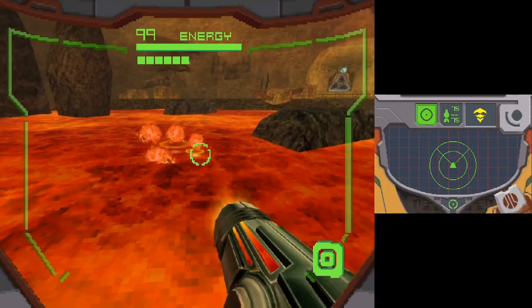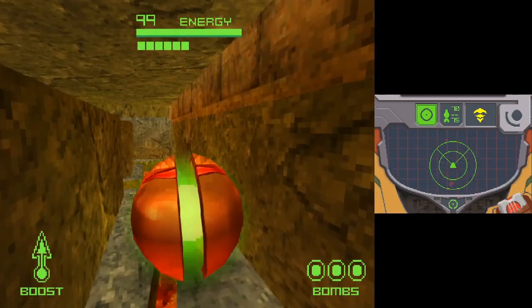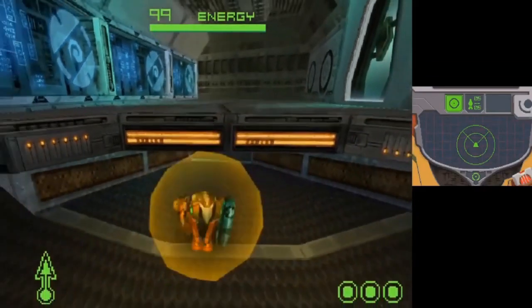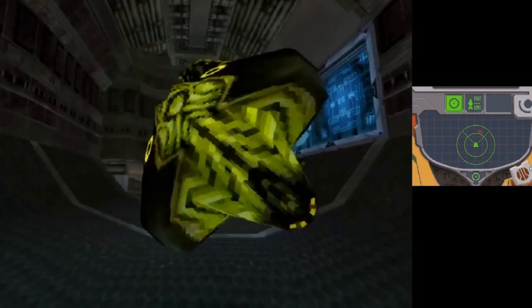You start out with prior equipment that includes the power beam, charge beam, missile launcher, morph ball, morph ball bomb, and the boost ball. You also have the super missile, but this time you just charge the missile launcher directly. Unlike other games, none of this equipment is lost or needs to be found. You also appear to start out in the Varia suit and don't get any other suits in the game either.